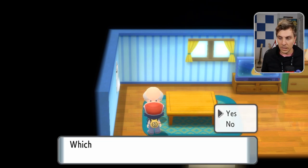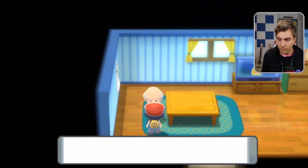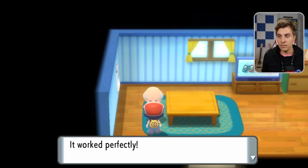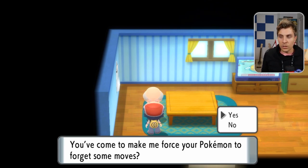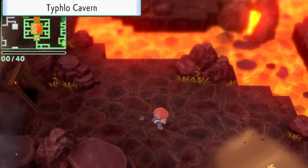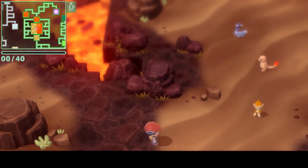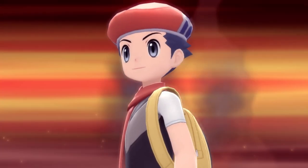We'll speak to him again and get rid of Flamethrower on our other Chimchar as well. So why are we doing this? Breeding for egg moves is not the only way you can obtain them in Brilliant Diamond and Shining Pearl — there is the Grand Underground as well. In the Grand Underground you have access to a lot of different caverns and a lot of different Pokemon.